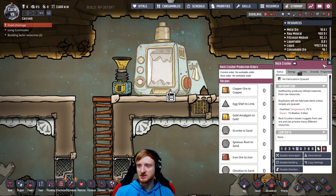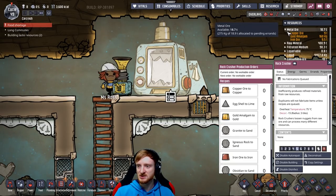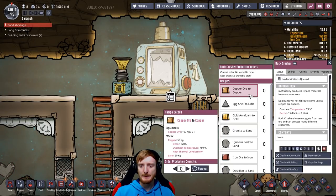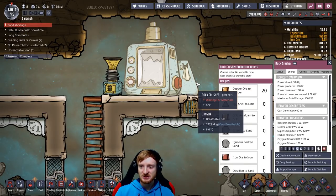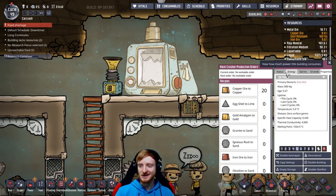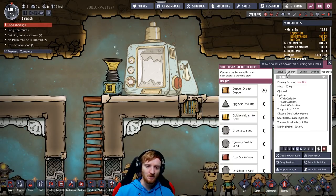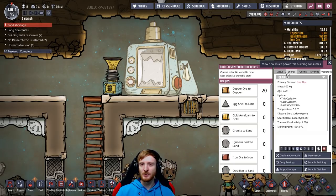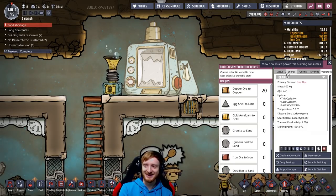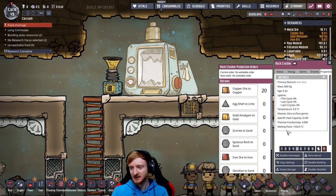Now we have to refine some ore. Let's see what we have plenty of — plenty of iron and copper. Let's produce 20 refined copper. This thing produces a lot of heat when it's running, which is kind of problematic in normal temperature worlds.